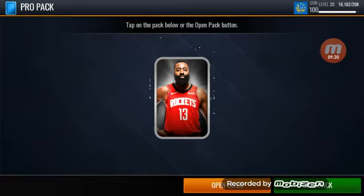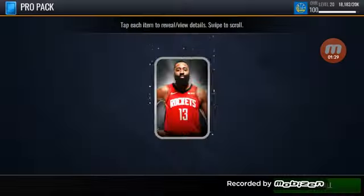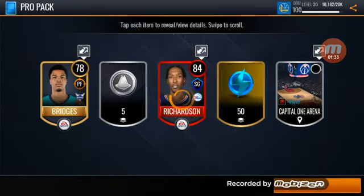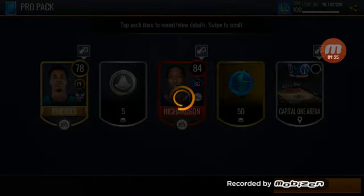Now we're going to get to these pro packs, then we have some journeymen and then the teammate packs. It's taking a very long time to load - we get 84 Richardson and Capital Arena there.